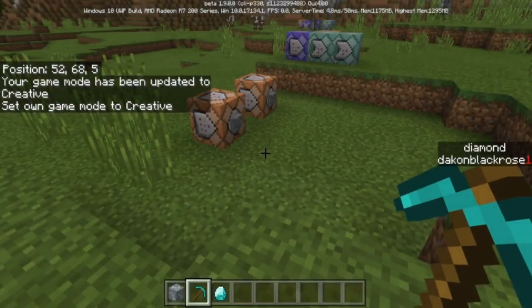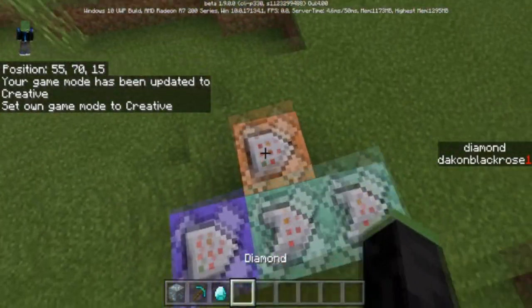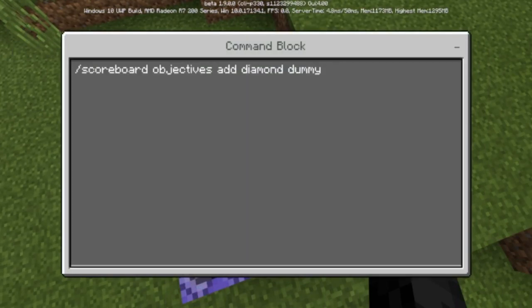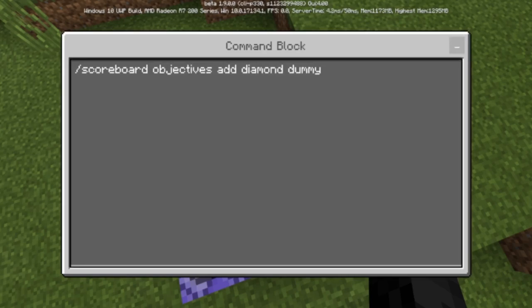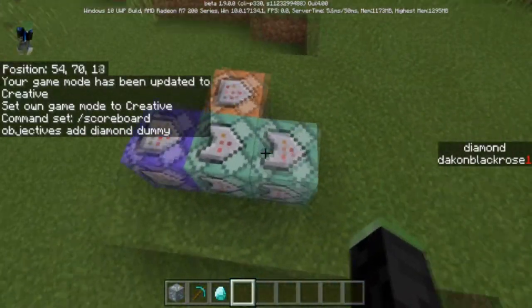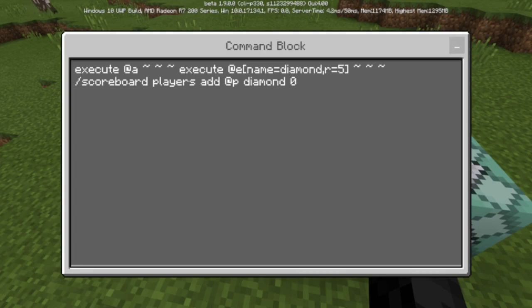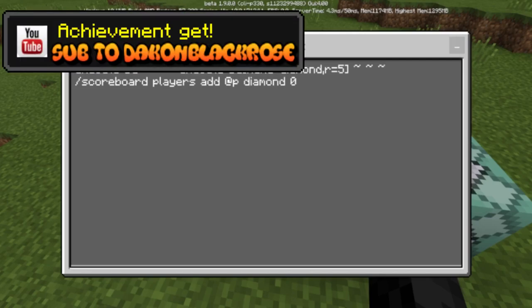Let's go into game mode C and I'll show you the commands — it's actually really easy. You're going to need to create a scoreboard objective and add it to whatever the achievement you want. I added this one as a dummy for diamond. Then you need three commands. The first one executes at a player near a diamond within five blocks, and it adds that player to the diamond scoreboard objective setting it to zero.